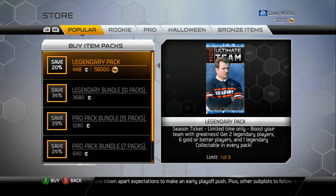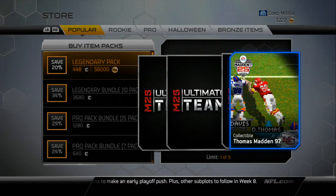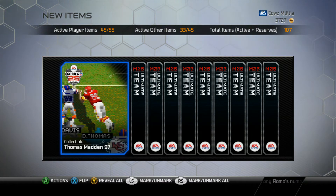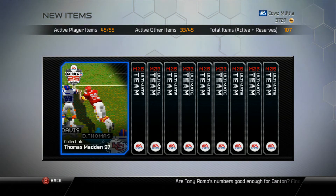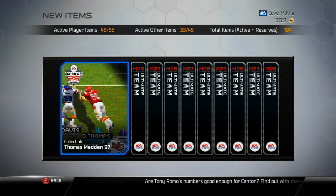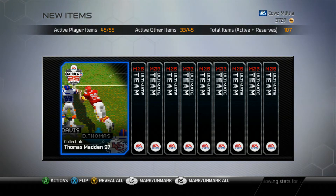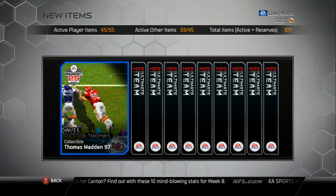Alright, here it is guys — the second Legendary pack. The first one was pretty good; we got a 91 which was awesome. Right off the bat we get a Thomas Madden 97 collectible card. I still do not know a thing about collectibles so I'll have to look into that. Madden only lets you buy these one at a time, and my editing program makes it hard to edit out the credit card screen, so I have to restart every single time I open a pack.